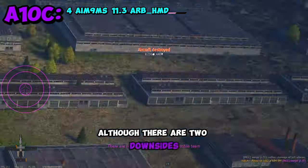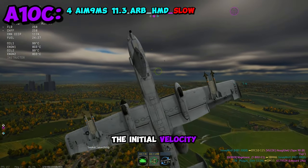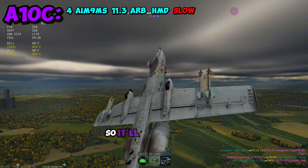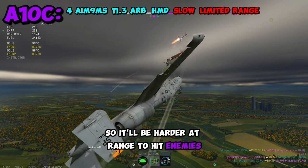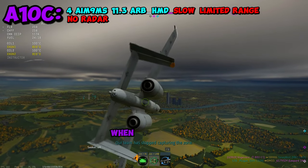There are two downsides to this AIM-9M slinging A-10. First, you are slow, so the initial velocity of your missile is going to be slower, making it harder at range to hit enemies. Additionally, you don't have a radar, so it'll be harder to track individual targets when you're in the furball.